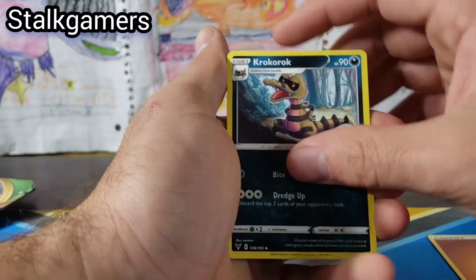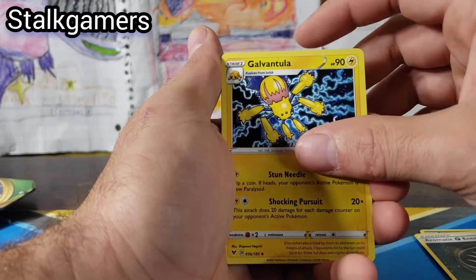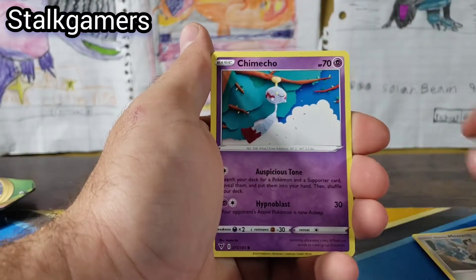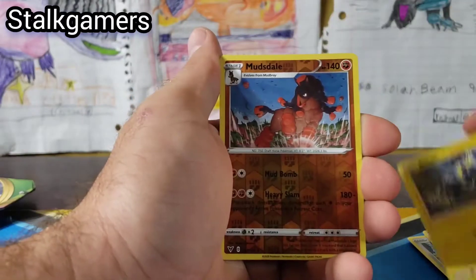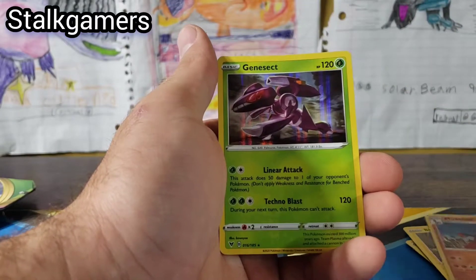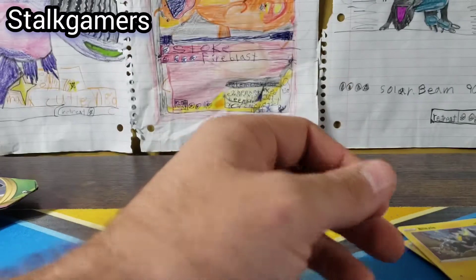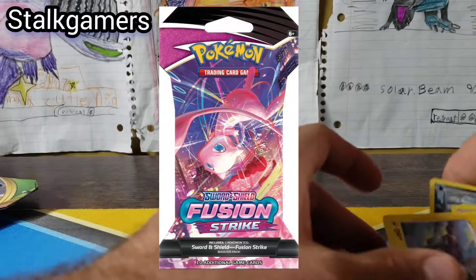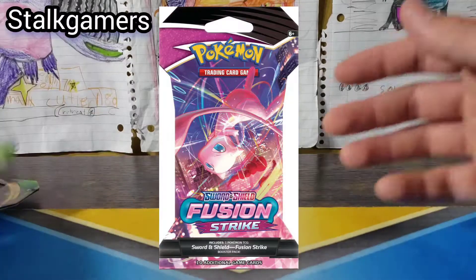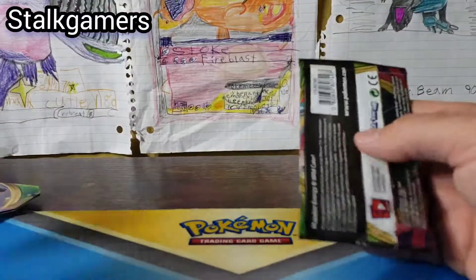We have a Fighting Energy, Croagunk, Aroma Energy, Galvantula, Tynamo, Milcery, Galarian Meowth, Chewtle, Blitzle, Mudsdale, and a Genesect — Genesect Holographic. Speaking of Genesect, in the new upcoming set with the Mew in it — the name eludes me — the new Genesect card is absolutely crazy. Absolutely crazy.